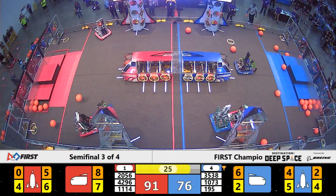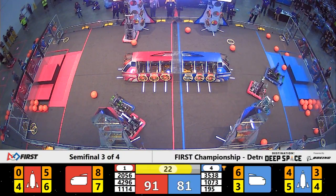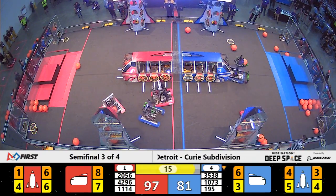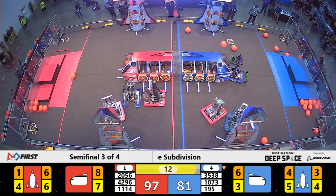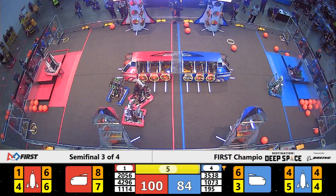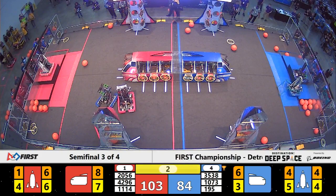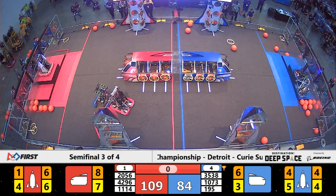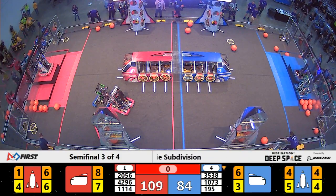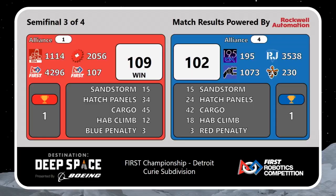Trident Robotics and the Force team are still trying to play some last-minute defense. But as that siren goes off, it is the endgame. OP Robotics, unopposed, is able to load up a rocket right as the endgame siren sounds. 10 seconds to go — Cyber Knights on the HAB for the Blue Alliance, OP for Red. Both robots make it to level 3 for 12 points. In the final moments, RoboJackets make it to level 2, but three robots are still on the surface. Close match, but the Red Alliance pulls ahead at the end by 7 points — 109 to 102. This means semifinal 1 is going to a tiebreaker.